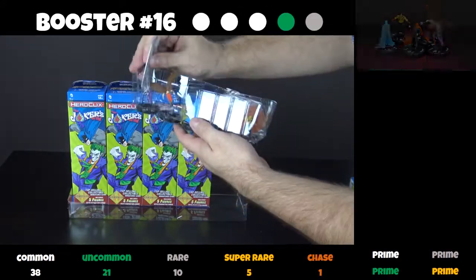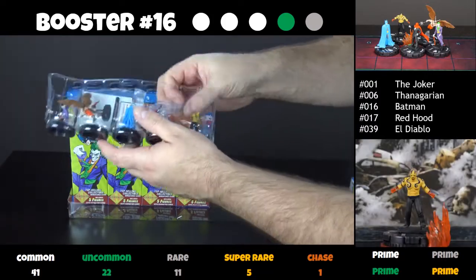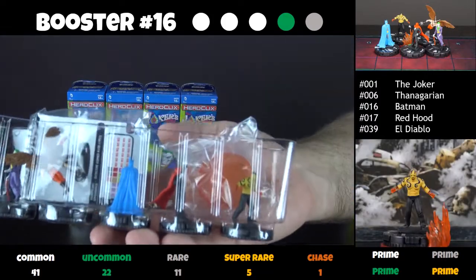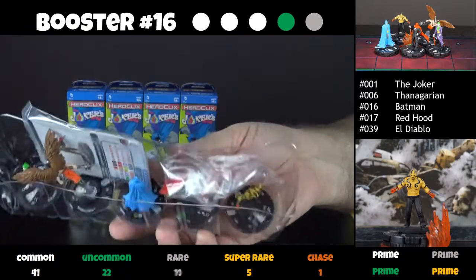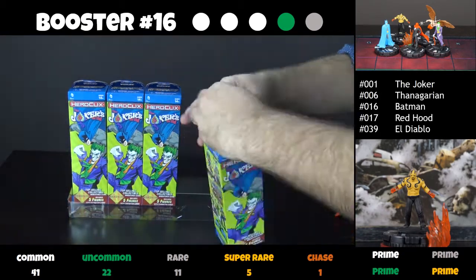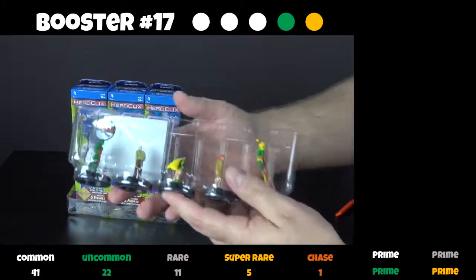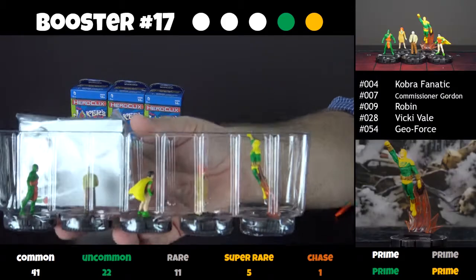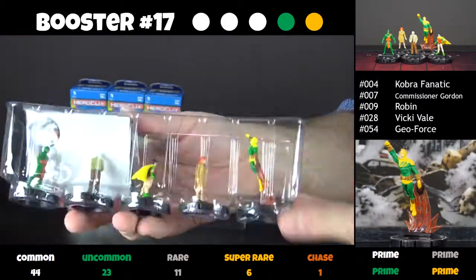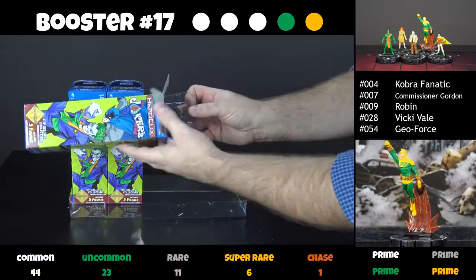We have El Diablo with a Clix FX base as well — I think it's the same one as Firefly. That deals one penetrating damage at the beginning of a turn when a character has that on him. That's very powerful — I really like that Clix FX base. Super rare Geoforce. He's very strong at 160 points. He can create a barrier, just a single square of it though, and he can break through walls. That's going to be interesting on the field.